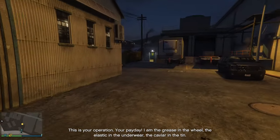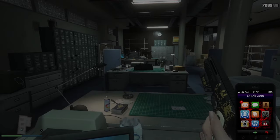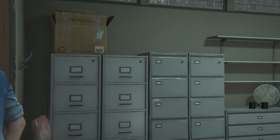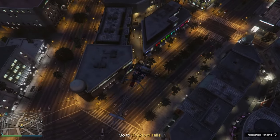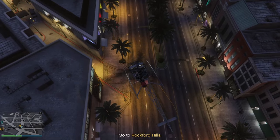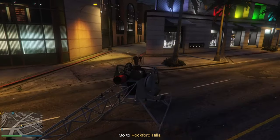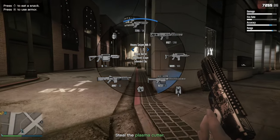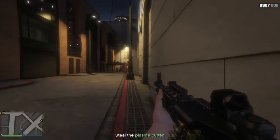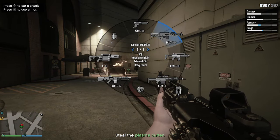Depending on what loot you have, you either get the plasma cutter or the safe codes for your primary target. In this case I got the plasma cutter because I got the pink diamond. For the plasma cutter, just enter the room, take a picture of the whole area, and leave. Once Pavel identifies its location — in this case Rockford Hills — make sure to hit the checkpoint. I once stole the plasma cutter and went all the way back to the Kosatka without hitting the checkpoint, and it didn't count as a completion, so make sure you hit it.